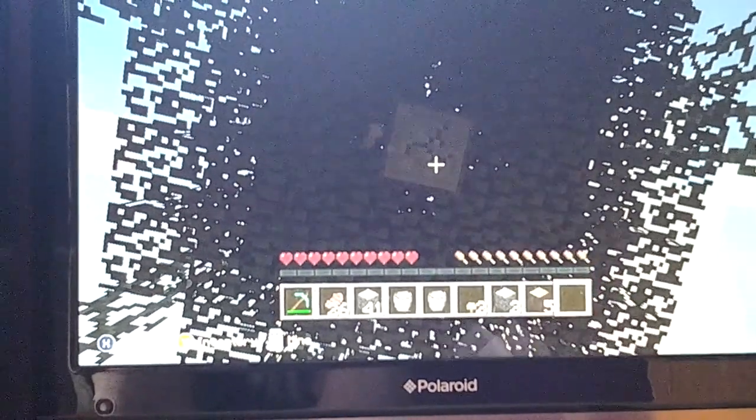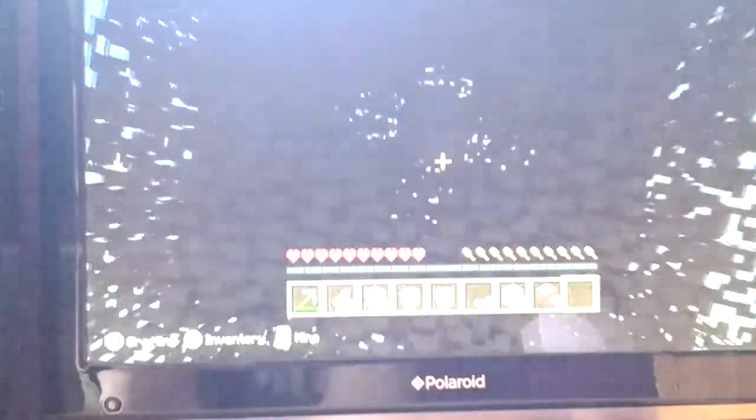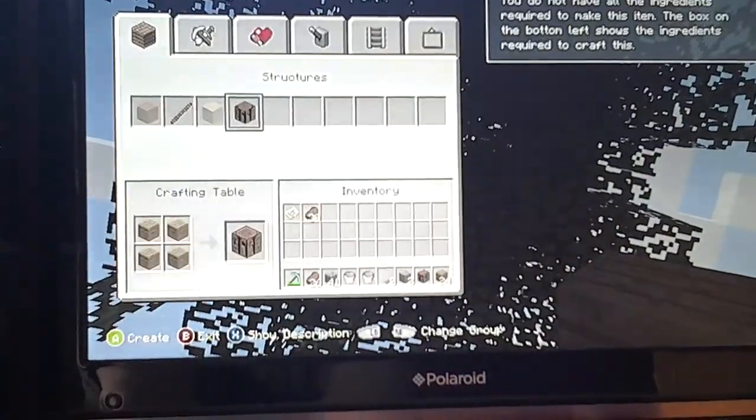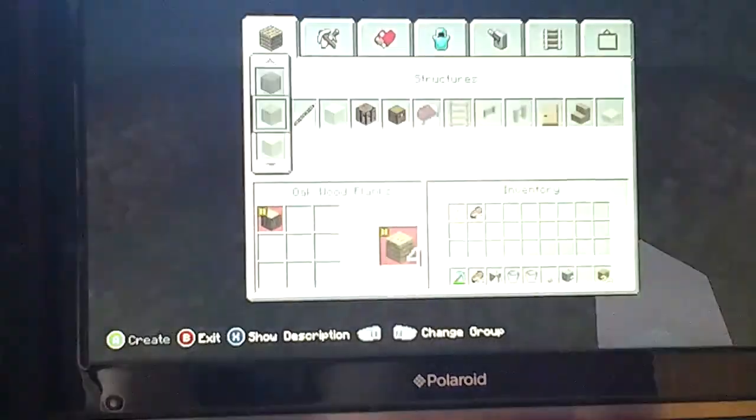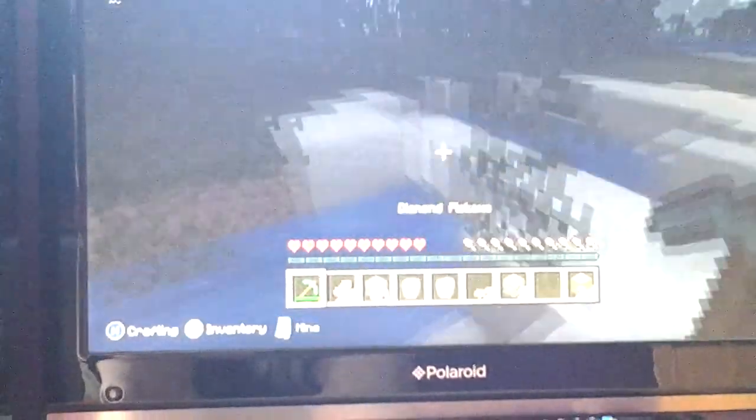You just need to chop down some wood. I'm going to have to make a crafting bench because I'm going to have to make a furnace. You can make it with one of gold, but I need to go and get some cobblestone — I need eight cobblestone to make the furnace.